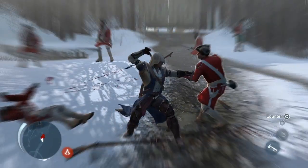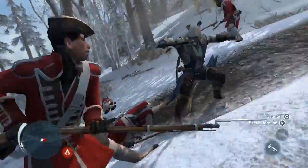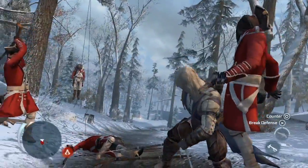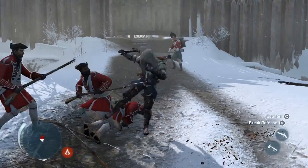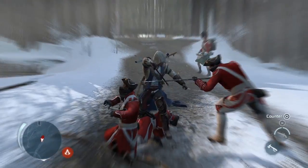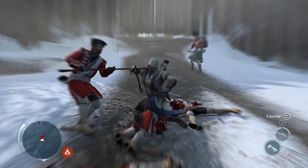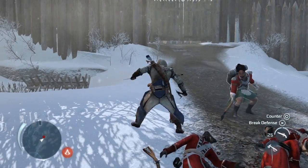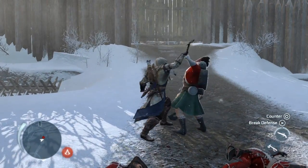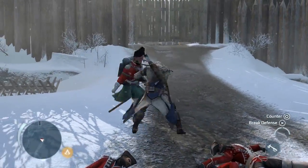Once you counter an enemy, you have a choice of what to do — whether to assassinate or throw them. Enemies can now attack together in unison; we call that a dual counter. We've also worked on different enemy archetypes to ensure you have to change your strategy depending on who you're attacking — in some cases your base attack won't work and you need to use more advanced tactics.